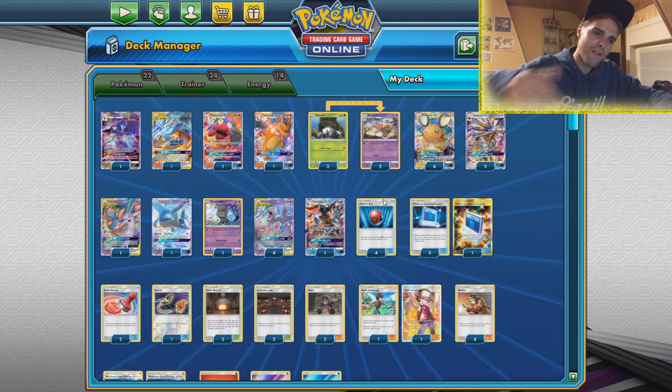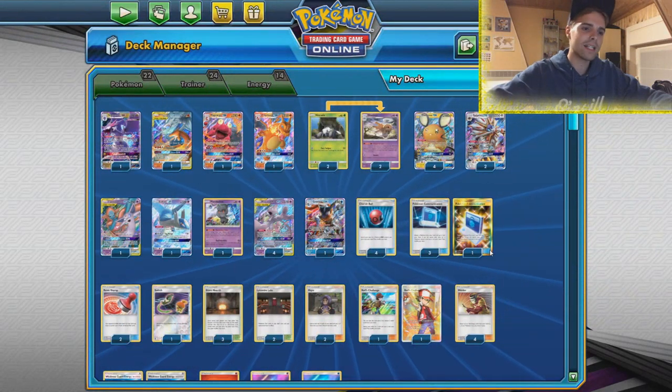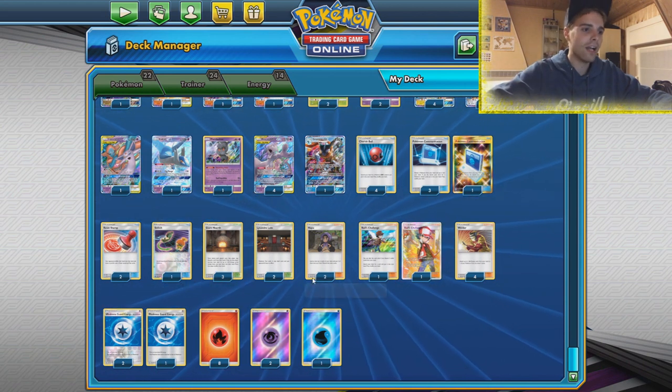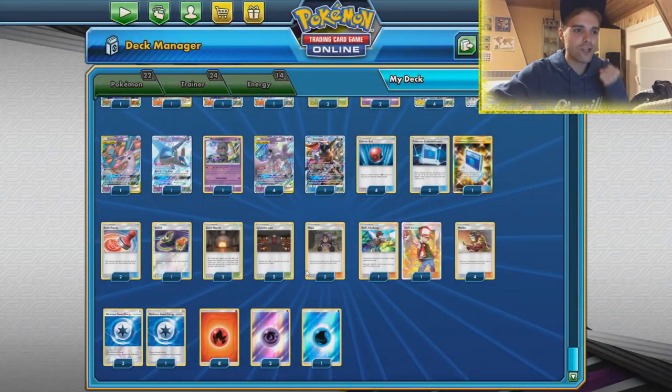Against Gardevoir you go through the Fairy Charms, which is exactly what you want. Reset Stamp - two copies of that in here. Finally seeing some respect for the Reset Stamp because Reset Stamp will actually give the comeback mechanic. And if you're actually having a terrible start you can use Reset Stamp, and with the versatility of Mewtwo Mew you'll definitely find your way.